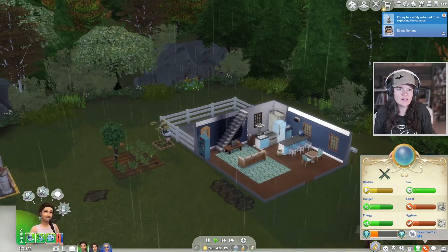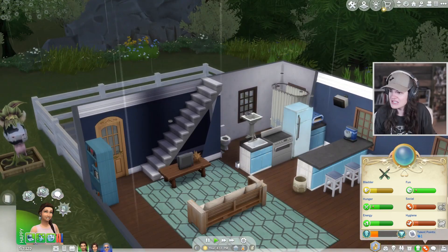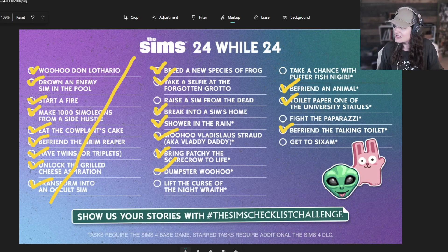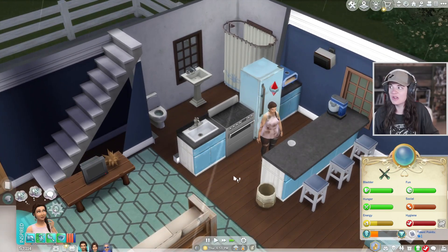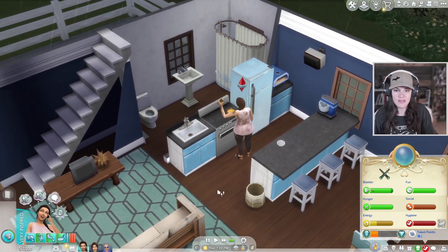She wasn't able to go to Sixum — she might have to continue upgrading her rocket. So while she takes a shower, let's go ahead and check off 'eat the cow plant's cake.' Check mark! We have everything done on that side. Now we still have to raise a Sim from the dead and get the Nightwrath curse — a lot to do. Oh, she just had a duel and I missed it! I'm going to take care of her needs and then try to duel a couple of people to get the Nightwrath curse.